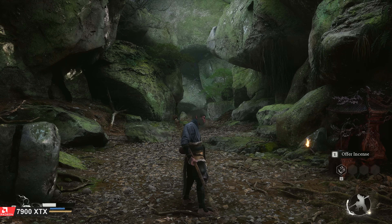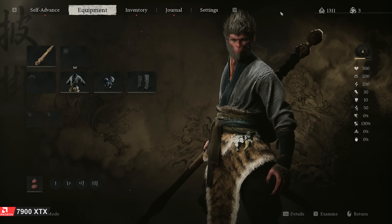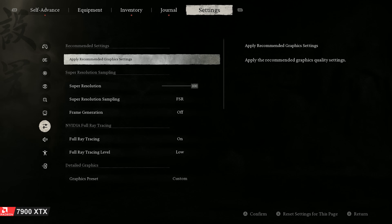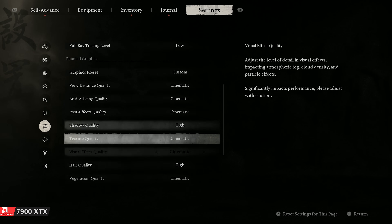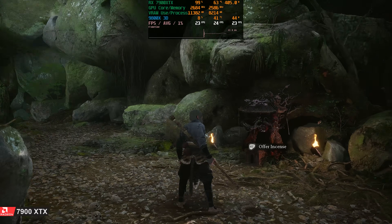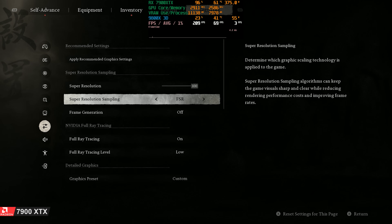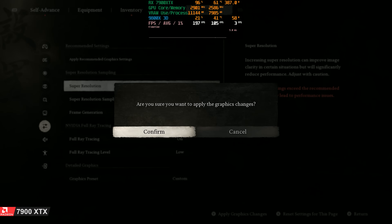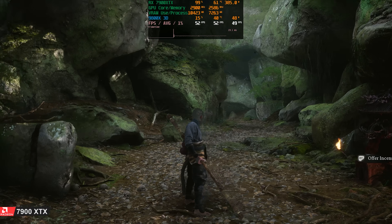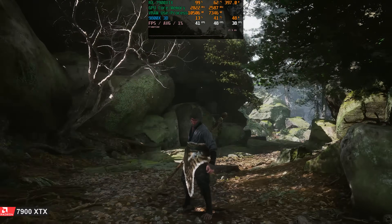Next up is Black Myth: Wukong — a very popular and great game that also has path tracing, so I added a couple of path tracing games out of curiosity. My conclusion has always been that path tracing just isn't worth it on Radeon GPUs, or even most NVIDIA GPUs, because it's so demanding. Starting at 1440p with full ray tracing (path tracing) set to low, performance is terrible. Using FSR at 57% resolution scale, we get somewhere between 40 and 50 FPS average — playable, but is it worth it?